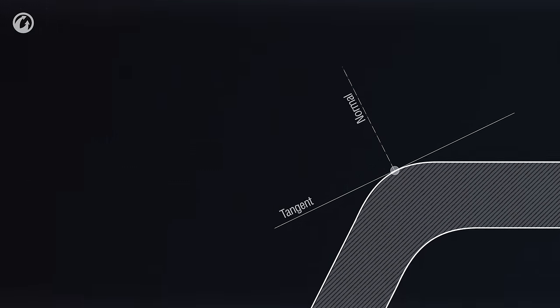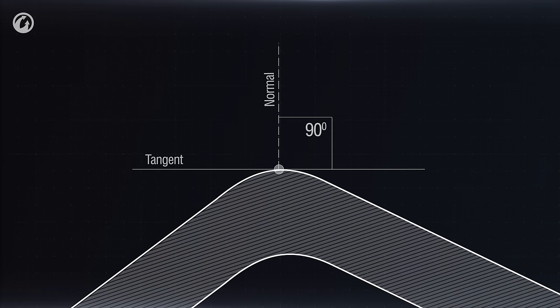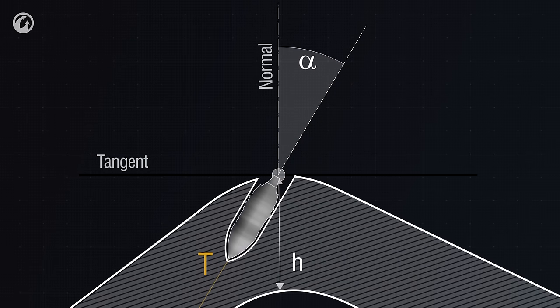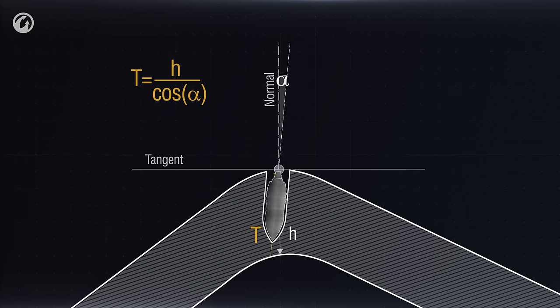Let's take a point on the armor and draw a tangent and a normal through it — a perpendicular line. The shell's angle of entry is the angle between the normal and the projectile's trajectory. In this case, the shell has to penetrate a much thicker layer of armor. The relative armor is calculated as the ratio of the nominal armor thickness to the cosine of the entry angle. The smaller this angle is, the higher the chance of penetrating the armor. And vice versa. Geometry — seventh grade.